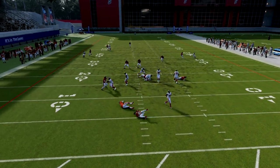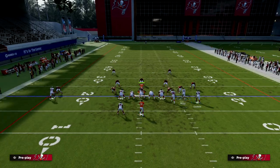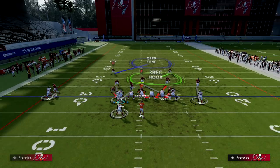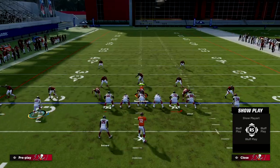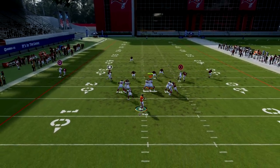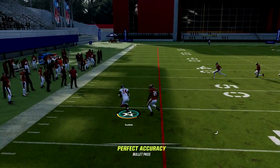From here you can snap the ball and you'll be able to pick up every blitz in the game except for the four-man rush out of Cover 1 Robber. Classic practice mode shedding, but you'll be able to pick up a lot of pressure. And because these routes crisscross, they're going to consistently cook man to man — somebody's always going to be open.